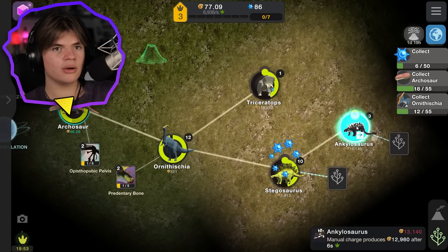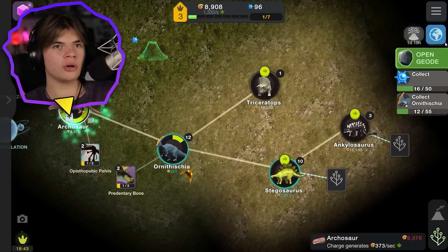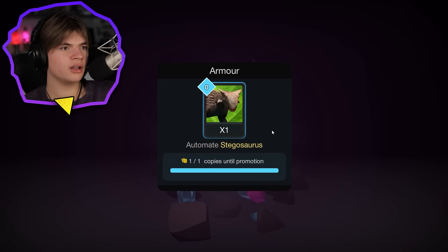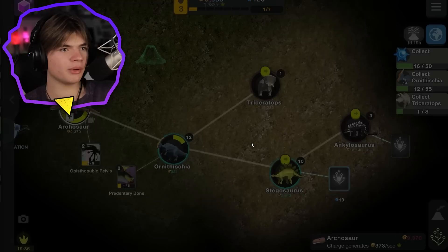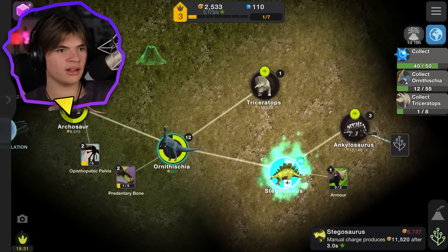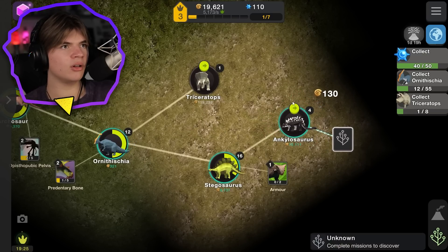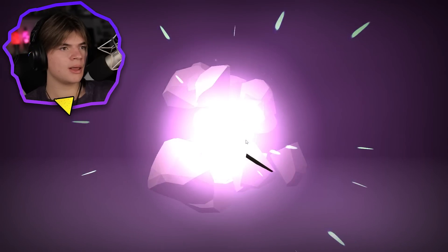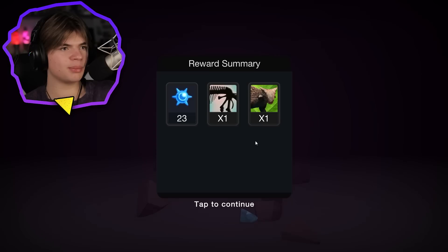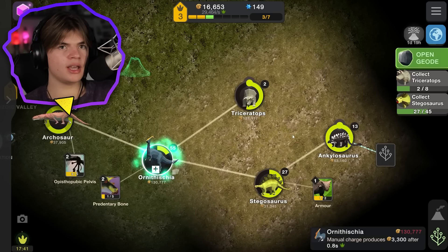Yes, beautiful! We're earning really fast - we're already on rank three. We need to get 55 archosaurs to get another upgrade. Geode - 'speed up the archosaur, automate the stegosaurus' - yes, that's what we want! The stegosaurus is now automated, which is really good. We can automate the ankylosaurus too on this level. 'Speed up the archosaur' - that speeds up the stegosaurus too, it's gonna be nice once we have a ton that are all automated.